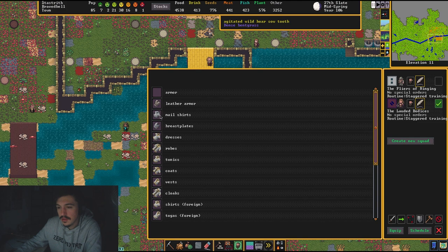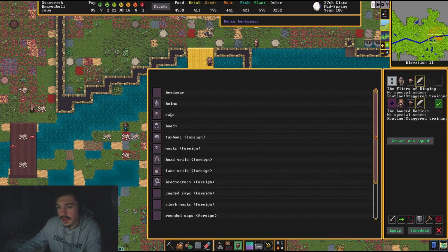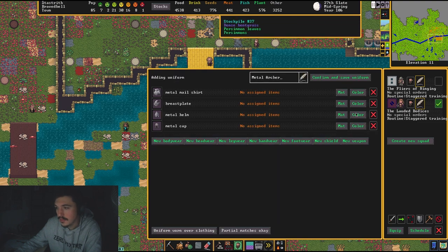For body wear, we can assign multiple options — a mail shirt or a breastplate. Come over to Material and set it to Metal, any color, for both. For headwear, add helms or caps, material Metal, any color.